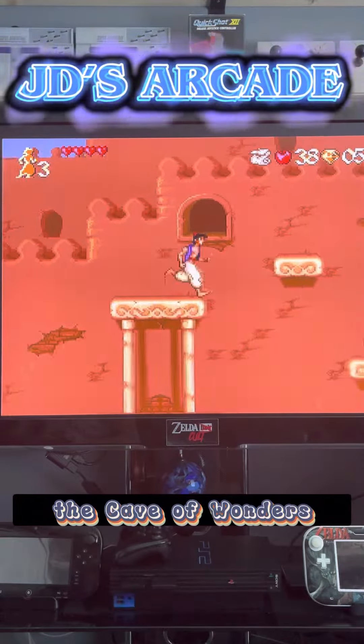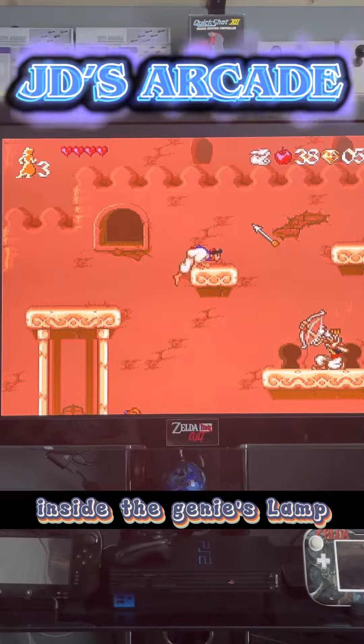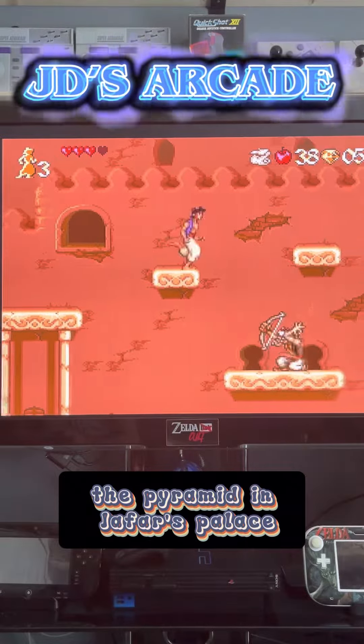The six levels are: The Marketplace, The Cave of Wonders, Escape from the Cave of Wonders, Inside the Genie's Lamp, The Pyramid, and Jafar's Palace.